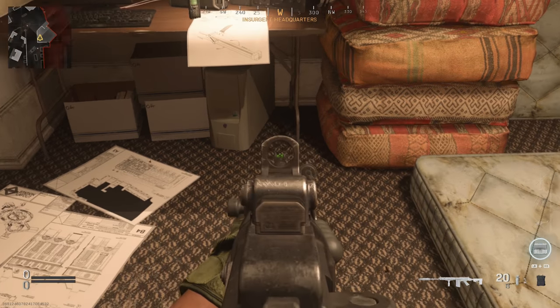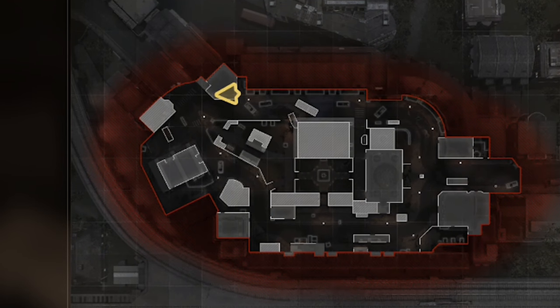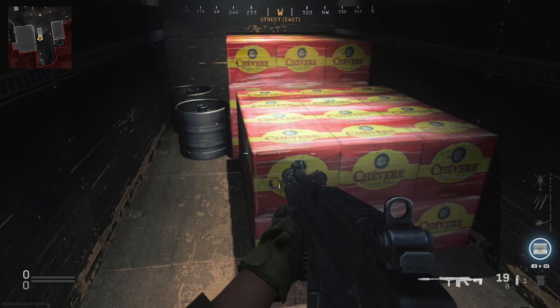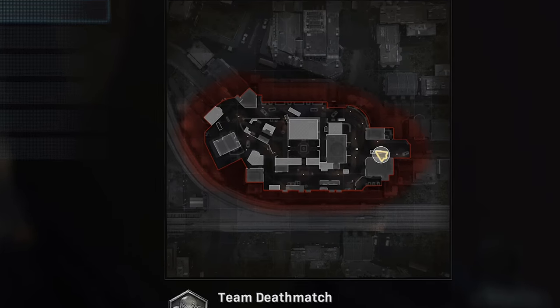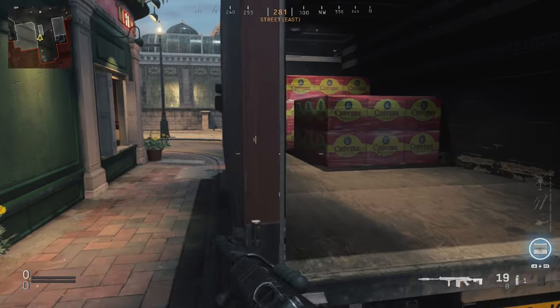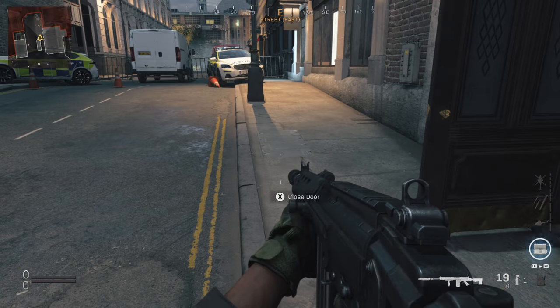Another spot you can find is underneath this desk right here, next to this computer, again in the same building as before. Now this is due to speculation — I've heard people say that there have been spawns inside of here, but around this area, outside of the pool house, right next to this beer van, there's also been a predicted spawn there. I haven't found one there, but that's another location.